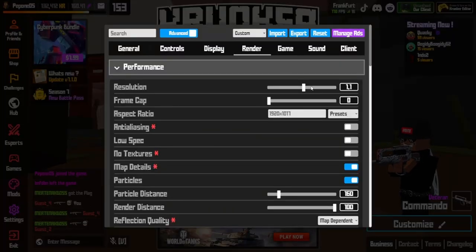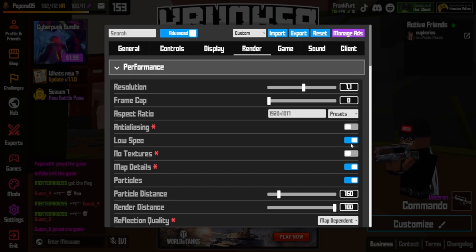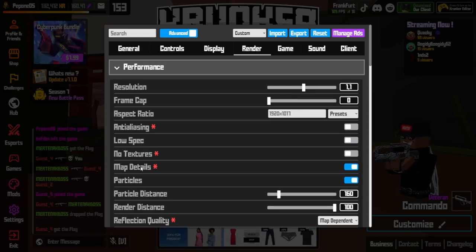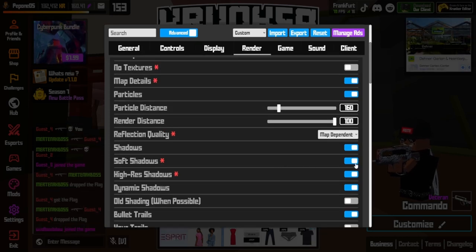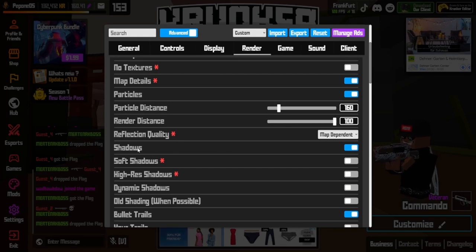Your resolution shouldn't be above 1.5 — there's not much difference beyond that. Don't turn on low spec; it means you can't see feet, which is generally worse unless you're doing aim training. Turn on map details if your PC handles it, because without it things like grass disappear. You don't need all the shadows — normal shadows are sufficient.